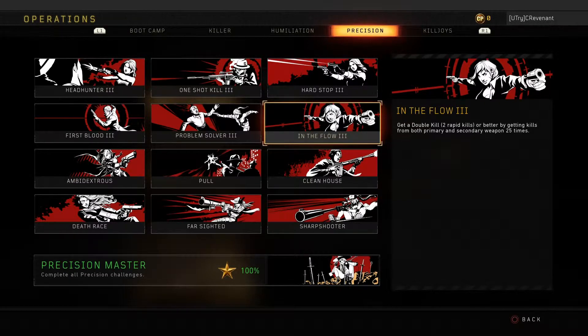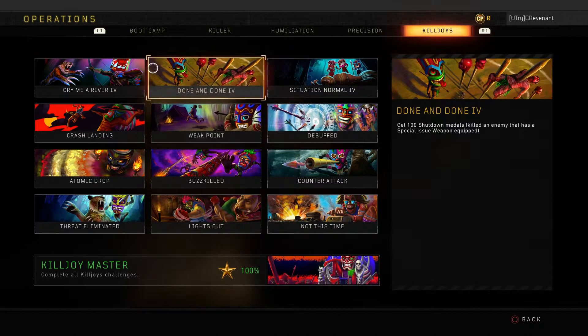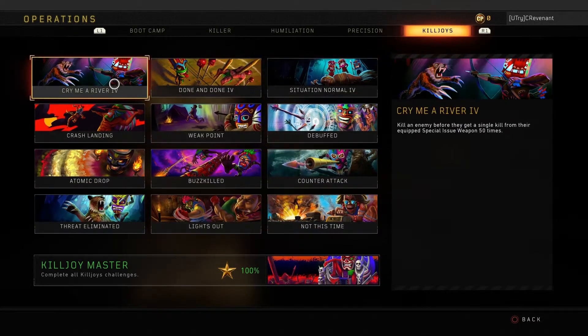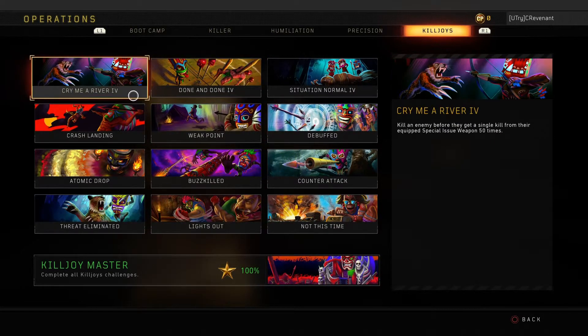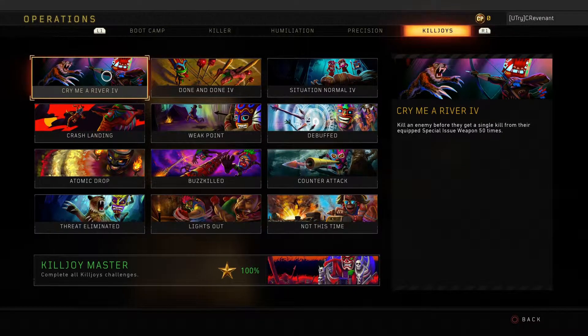Kill Joys is where it starts getting tough. These all have to do with shutdowns, and some of these are ridiculous — some take way too long. The first one, Crummy River, you can't really go for — you just have to get lucky and kill somebody before they get a single kill with their specialist issue weaponry. By the time you're a Specialist Master, you'll probably have about 20 to 30 of these.